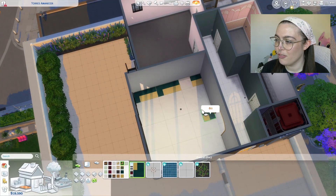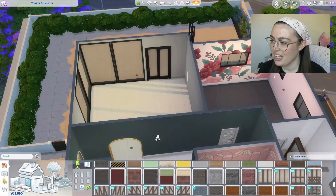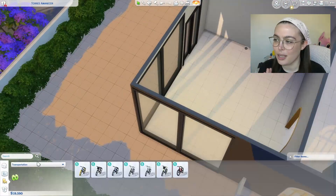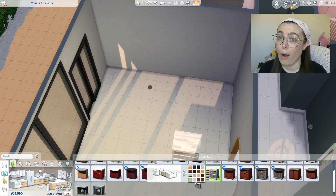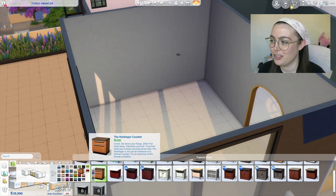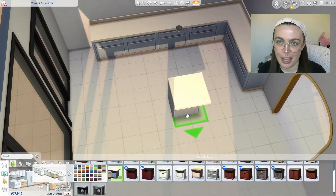I have to say I love this really simple tile that came in this pack — it's just a simple square tile and I love it. I think it's really good that even in a pack with a lot of wacky colourful stuff, they've still included just a nice simple thing that's going to fit everywhere.